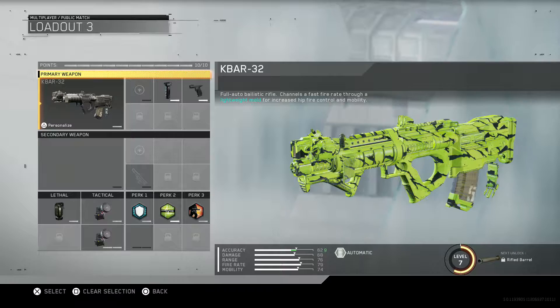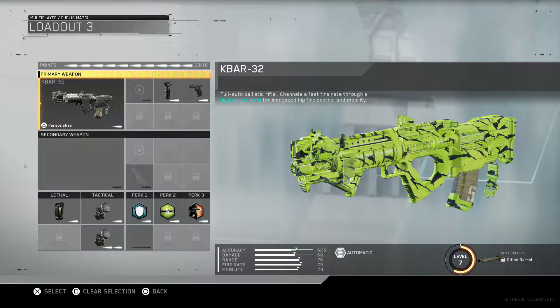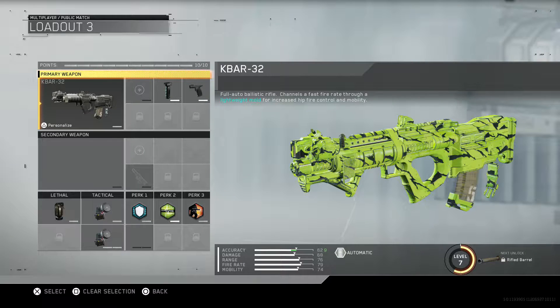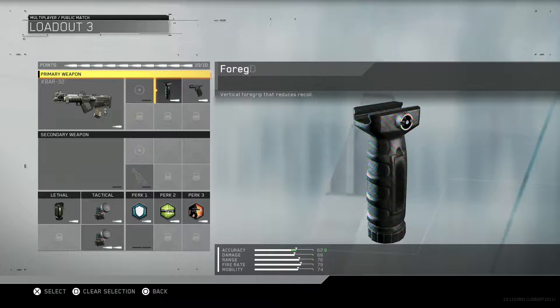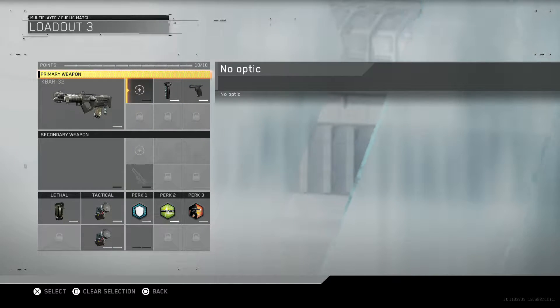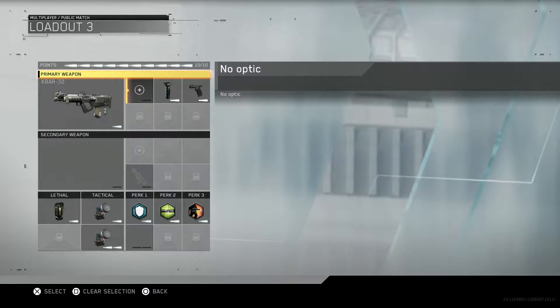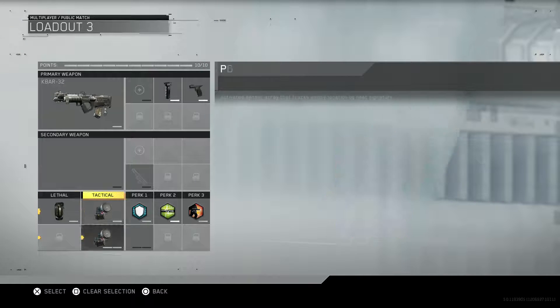The class is the Kabar-32. It's an assault rifle you unlock at around level three or four — pretty early. I've been using it with this weird green camo you unlock just for playing. Right now I'm rocking the foregrip and the quickdraw on it, no optic, because the iron sights are pretty good — I'll show you guys in the gameplay.